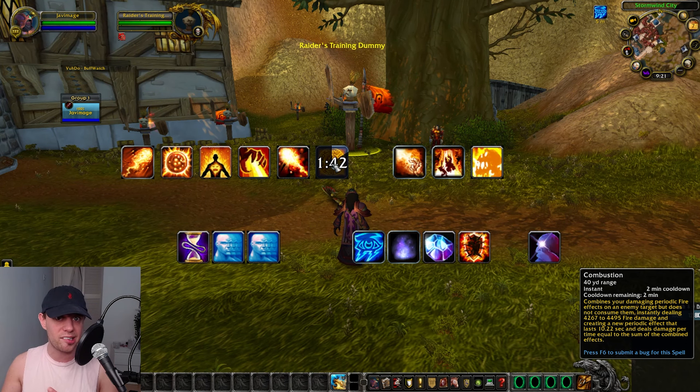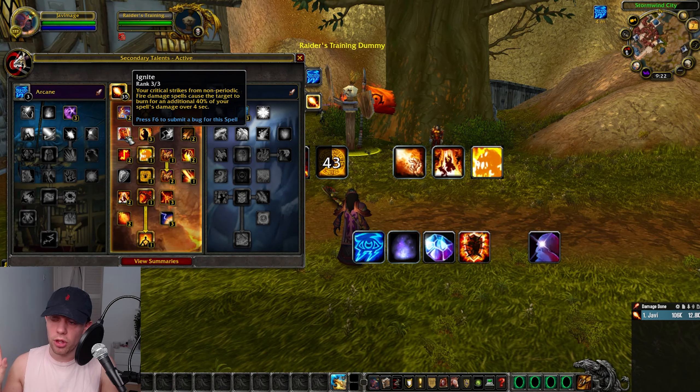The Ignite talent means that our critical strikes from non-periodic fire damage — mainly Pyroblast and Fireball — cause the target to burn for an additional 40% of the spell's damage.